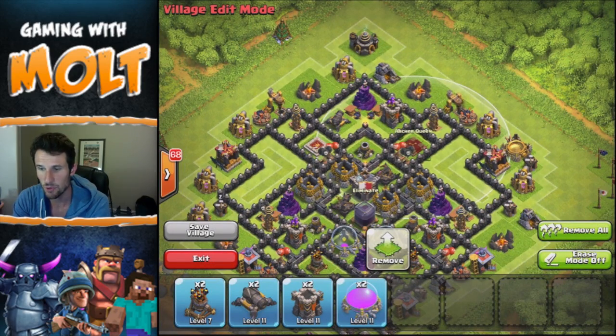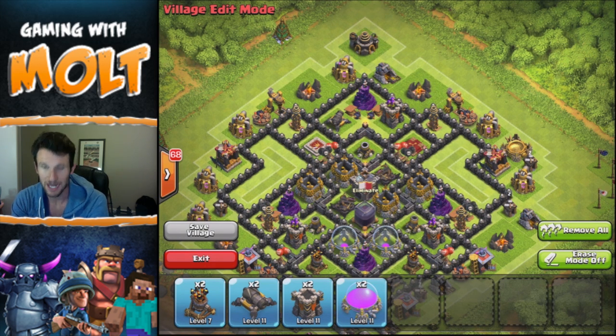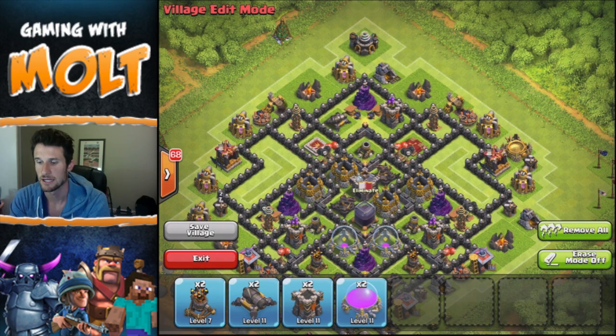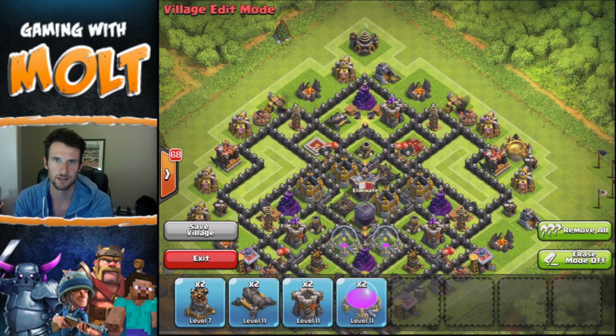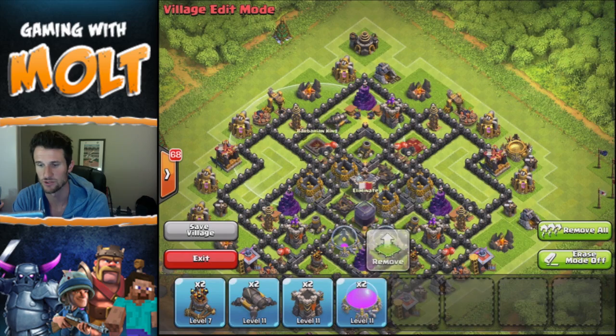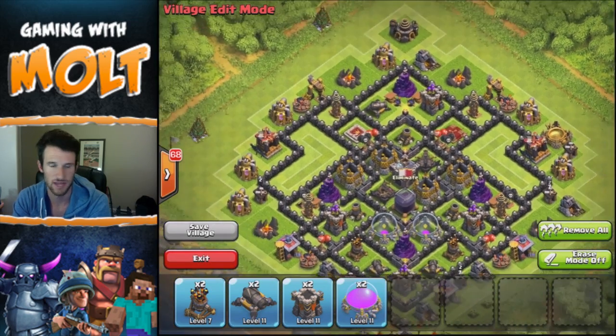The heroes can be pulled out close to the edge which is okay, I'm not too worried about that. With the new update they're more like defensive towers, so I'm not worried about them getting pulled out anymore because it's not possible. People are gonna have to fully attack in order to mess with them.